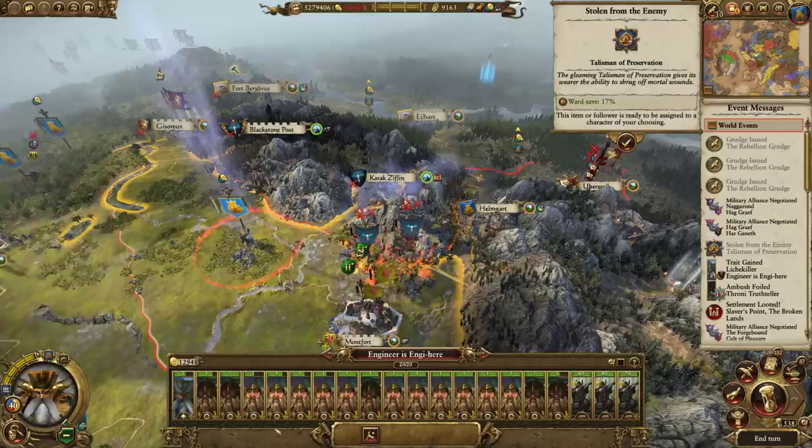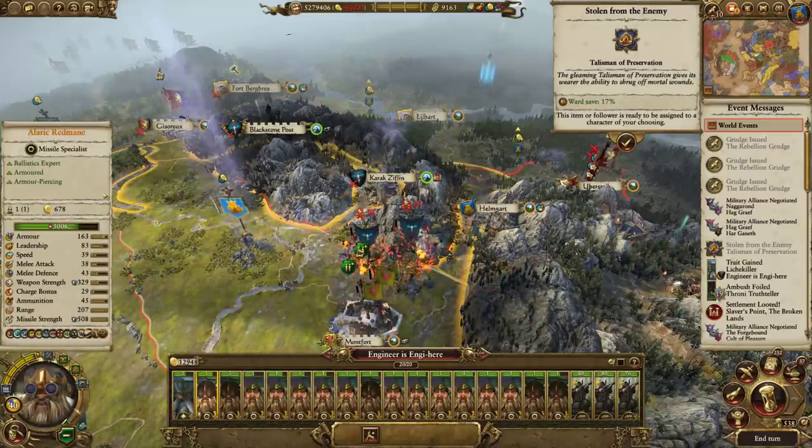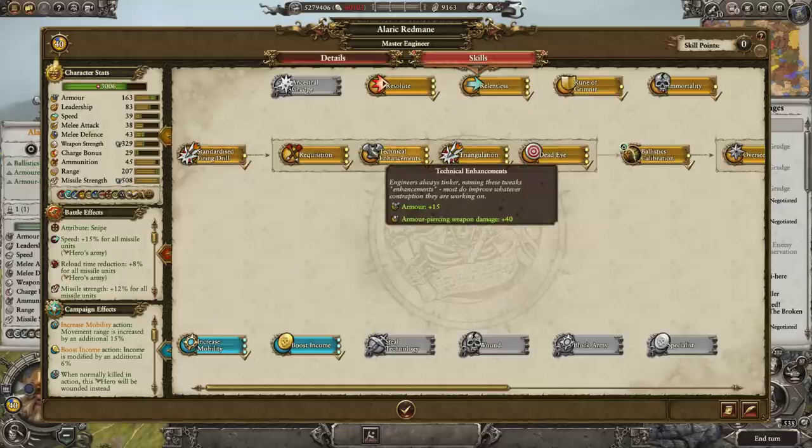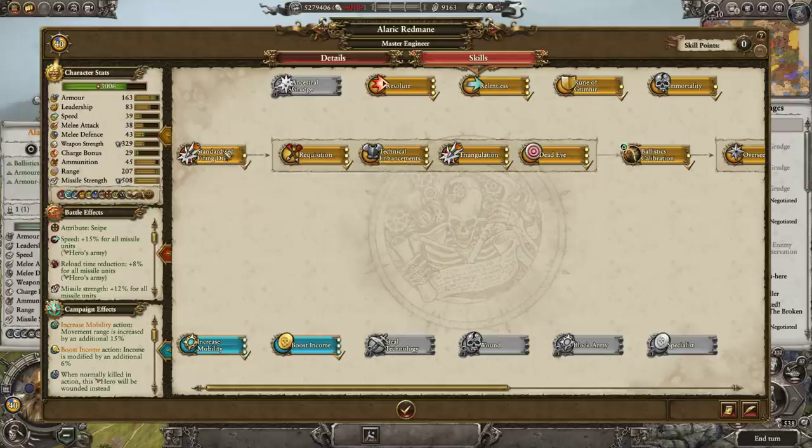It looks like this is the guy. The rune lawn was a good choice because of the buffs, and the rune of wrath and ruin is actually very good for missile units. Going over these skills - standardized firing drill reduces reload time by 8% for all missile units. Once you've reduced it to about one shot every four seconds you should stop, because what you're doing is creating an army that auto-resolve thinks is stronger than it actually is. It's actually better to create doomstacks that are weaker than they appear in auto-resolve so the enemy is more enticed to attack you.